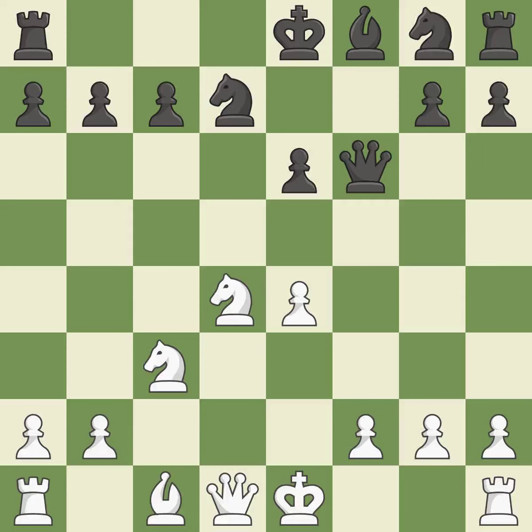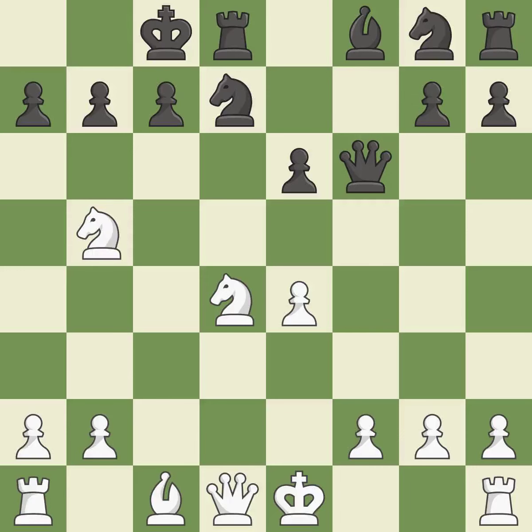By doing this, a knight moves out of its beginning square and into the action — it is quite good. This misses a chance to develop a bishop outside of its starting square; it is incorrect. This is a poor attempt at defending a pawn that was being attacked; it is incorrect. The best choice is this one — it is ideal.